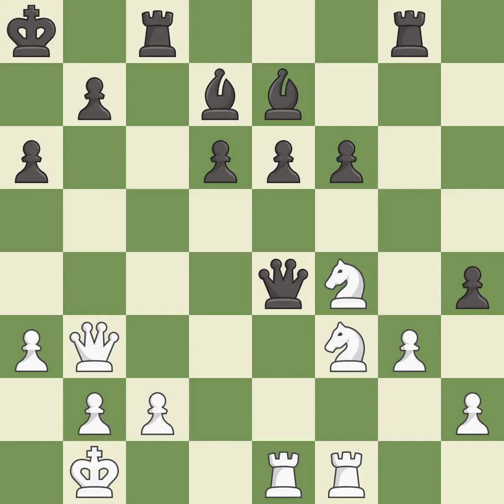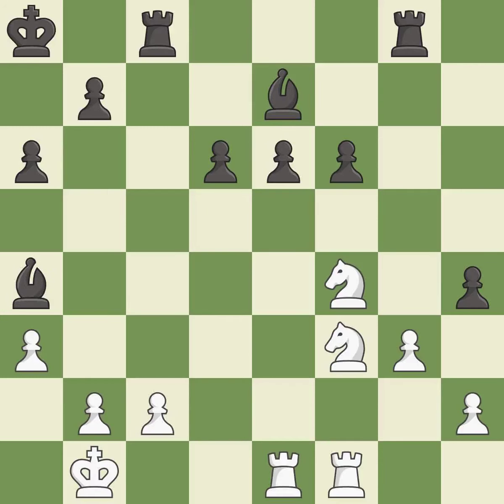This wins a tempo by threatening a queen and forcing it to move away — it is excellent. This threatens to double the pawns in front of the king — it is a mistake. This misses an opportunity to capture a free pawn — it is an inaccuracy. Recaptures. This threatens to create a passed pawn — it is best. This blocks an attack on a vulnerable pawn — it is best. This ignores a better way to move a bishop to safety, allowing the opponent to kick the bishop — it is an inaccuracy.